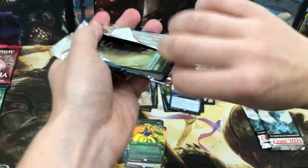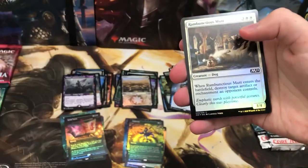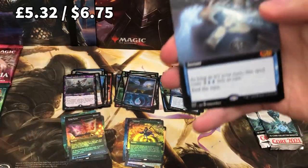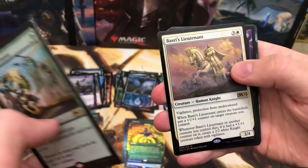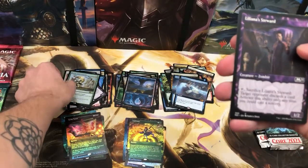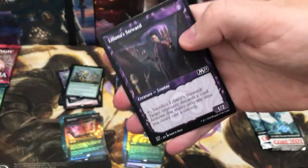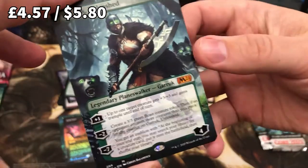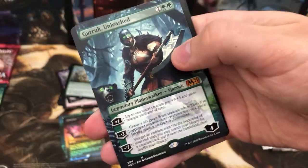You can see Ugin is just the boy in charge of these packs — he's on the front of every one. There's no one else, no Teferi, no other big boys. Here we go — cool card, Discontinuity, and a foil Heroic Intervention. Basri's Lieutenant and Liliana's Steward — I get why they put all these alternate art things in, but when there's not that many in the set you end up with a million of them. Oh, that is beautiful — Garruk Unleashed, very very nice showcase.